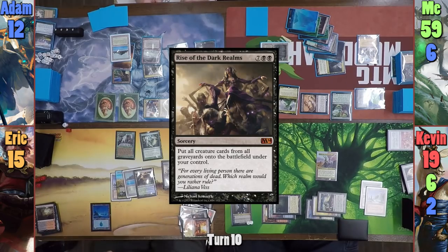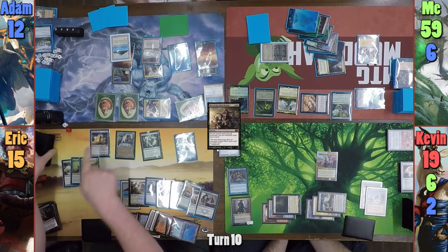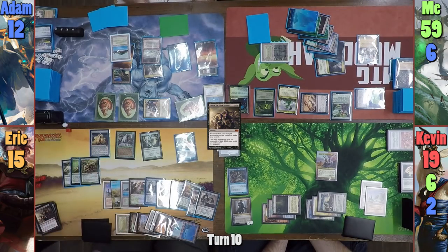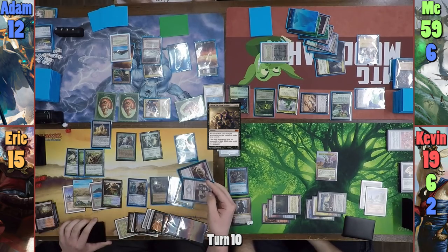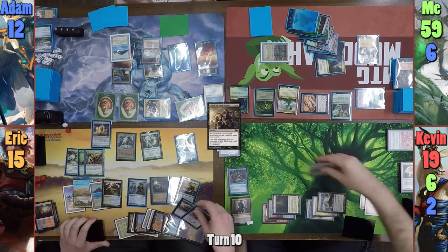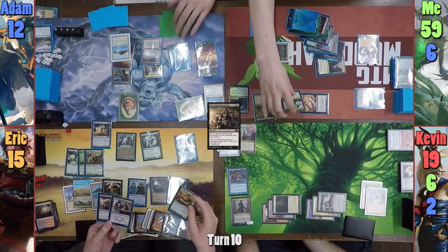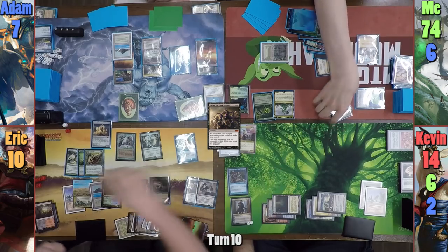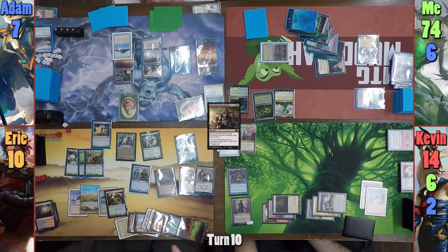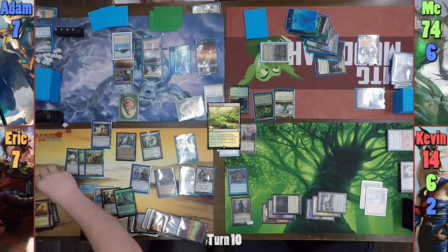He then pays to cast Rise of the Dark Realms, getting a bunch of creatures from me and nothing else from Kevin or Adam. Eric resolves the Solemn ability first and finds a Basic. He returns the Rise with Eternal Witness trigger, draws a card from the Baleful Strix, and then we resolve the Executioner and Fleshbag triggers. Eric sacrifices the Protean Hulk and Baleful Strix, while Adam kills Derevi and a Squirrel. Kevin sacrifices only Zedru, and I let Kokusho and the Satyr Wayfinder die, draining everyone for 5 and gaining another 15. Eric has the Phantasmal Image come in as a copy of Jodah, plays a Windswept Heath, and cracks it to find Godless Shrine, taking another 2.